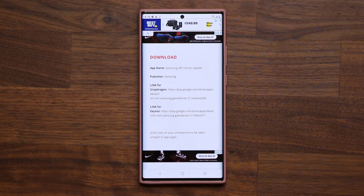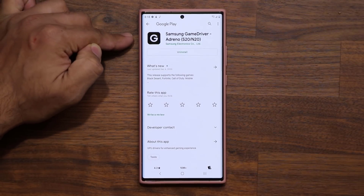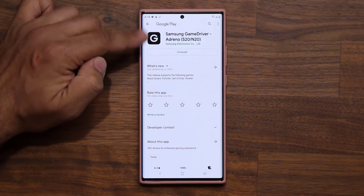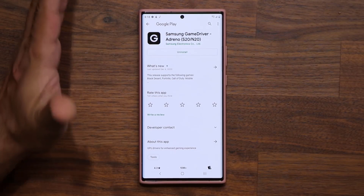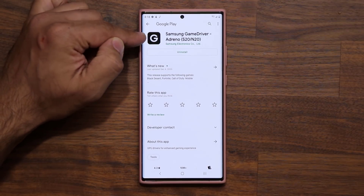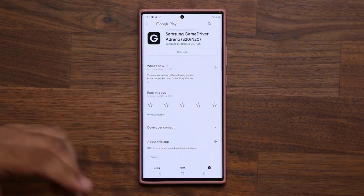In my case, I have the Snapdragon version, so I'm going to click on this one. It's going to take me to the Play Store, and this is the update that I just got a few days ago. You might see an update button — just click it. If you don't see it, then you're already up to date and you're good to go. Just make sure you pick the right one: Adreno is for Snapdragon, and then there's going to be one that says Mali.